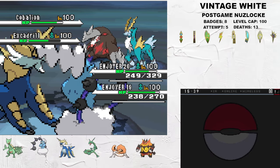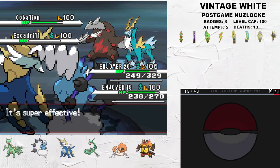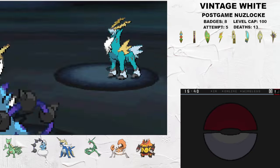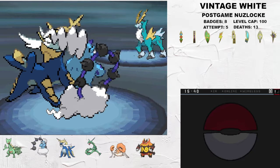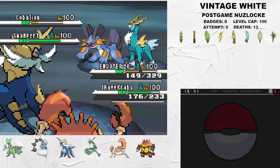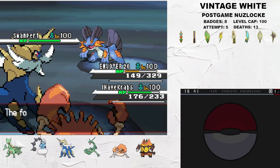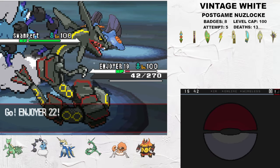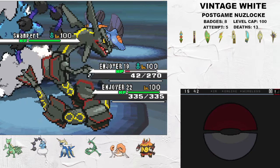Excadrill goes for a Swords Dance, which is terrifying, but I'm able to bring it down to its Sash with a Sacred Sword. I Aqua Jet Excadrill and decide to Thunderbolt Cobalion to keep tempo. This gets it low as it hits a nasty Rock Slide, which would have killed the Genie if it scored a critical hit. I switch Kingler back in on two Rock moves and Sacred Sword Cobalion to KO it. This leaves me in a 2v1 with Swampert. Swampert is now Choice Banded into Stone Edge, and it decides to attack my Kingler slot as I switch Rayquaza in.